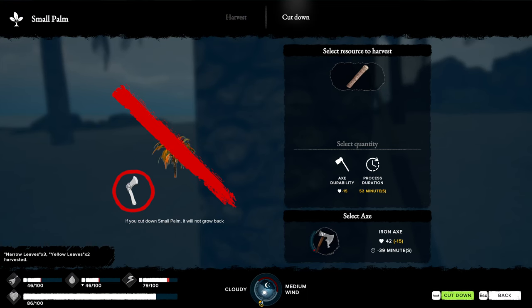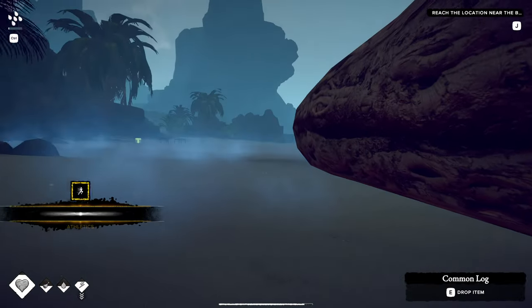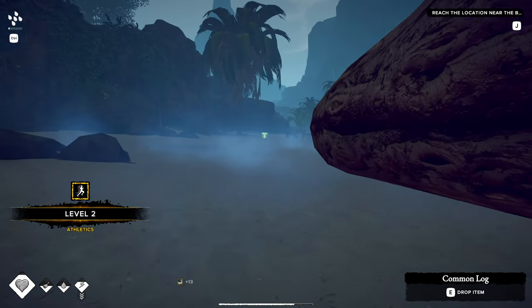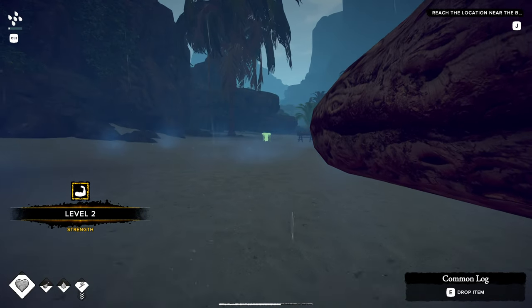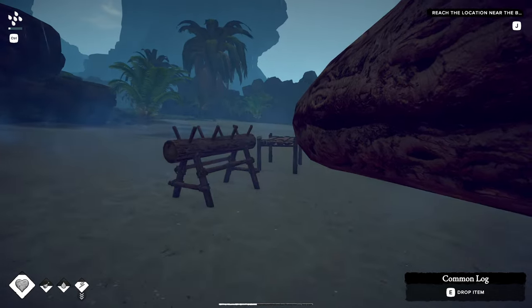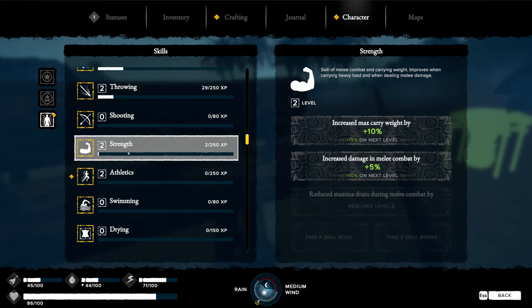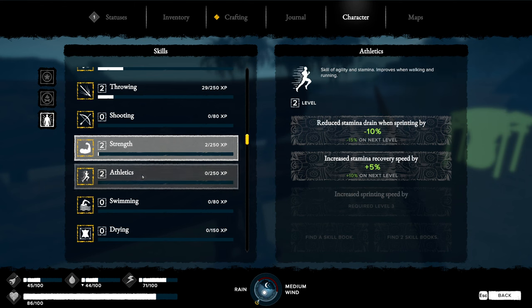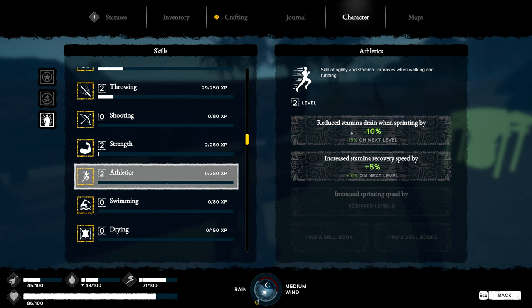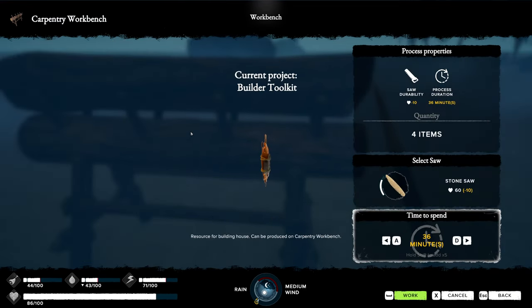Let's just cut this down - my axe is almost completely gone now. The big tree only gave me one log. Oh, I leveled up my athletics and strength - hopefully that'll help me carry stuff. Strength gives increased max carry weight, increased melee combat damage, reduced stamina drain, and increased stamina recovery speed - that's definitely something we want.